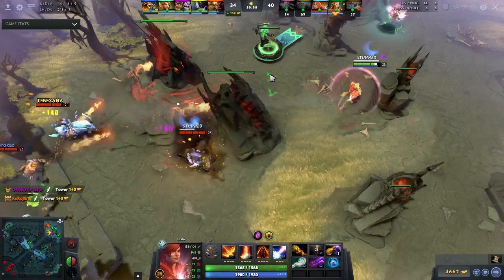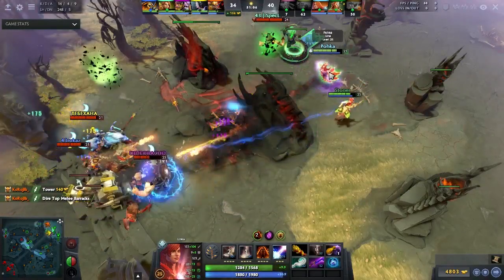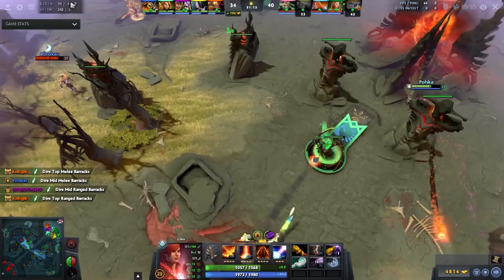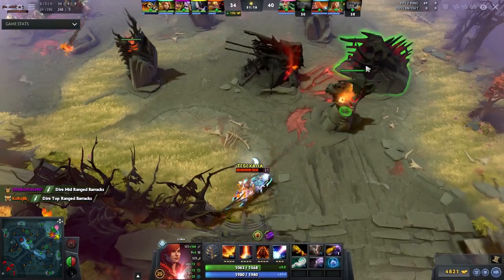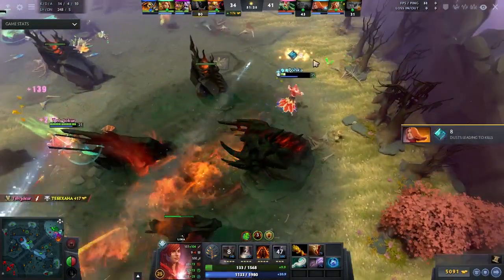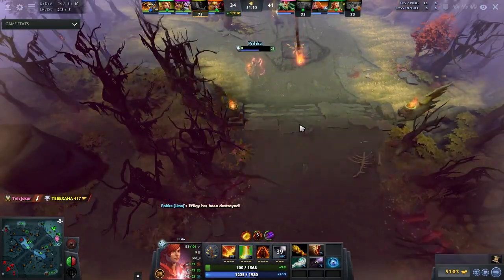You might be wondering how to improve your reaction times and whether pro players have insane reaction times — well, not really. Better decision-making and better execution will benefit you more than faster reaction times. When I started, I had around 230 milliseconds. Looking online, many CSGO players doing this reaction time test only got about 220 milliseconds — it shows that playing games every day doesn't necessarily improve your reaction time enormously.